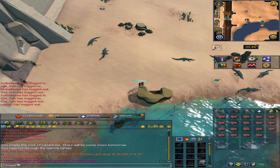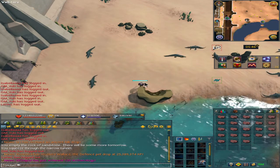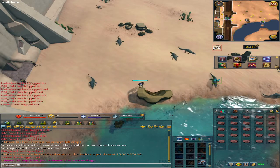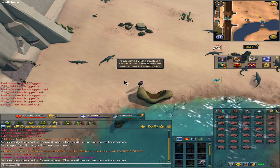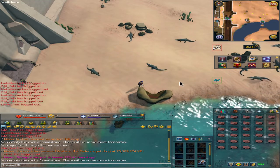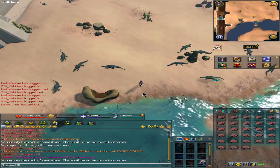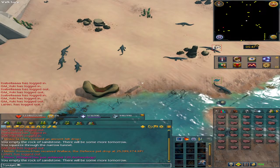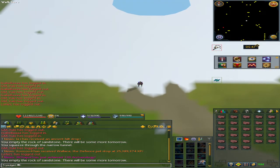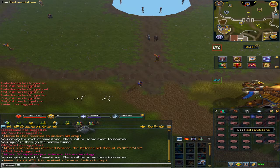That about covers it. The GP per hour is hard to say since this only takes about 10 minutes to visit all four locations, but you can convert the sandstone to Robust Glass and craft them into potions to sell. You should expect to make almost 1.1 million GP from doing the whole trip. If you got extra from the Resourceful perk and Honed perk, you could get a little bit of extra money on top of that.